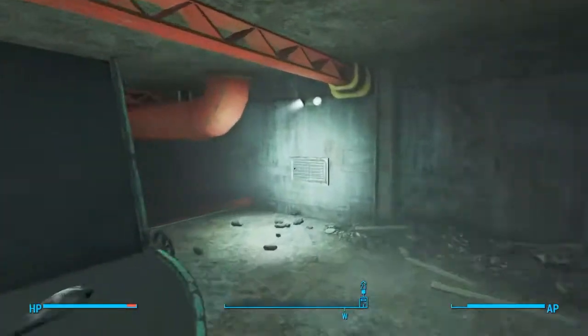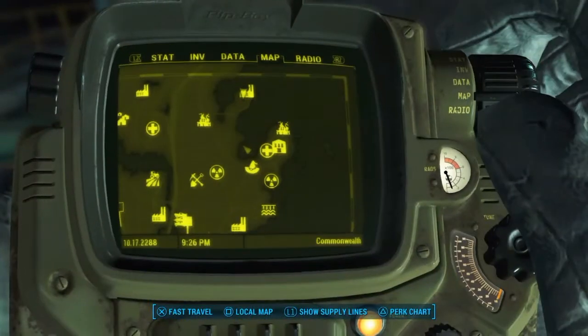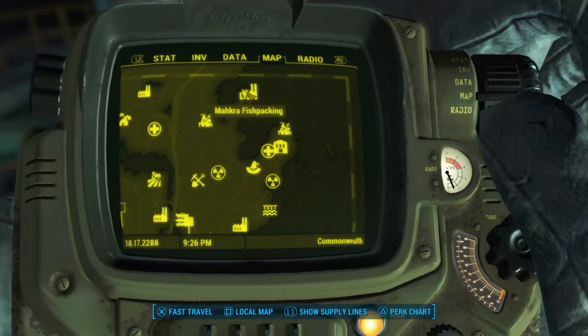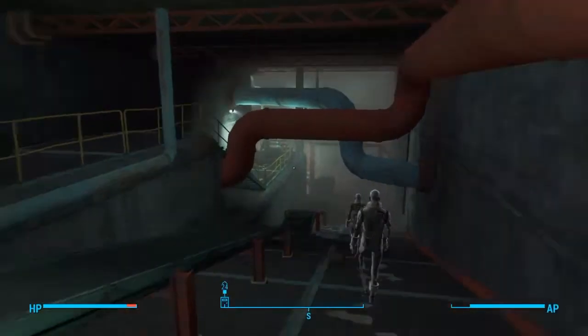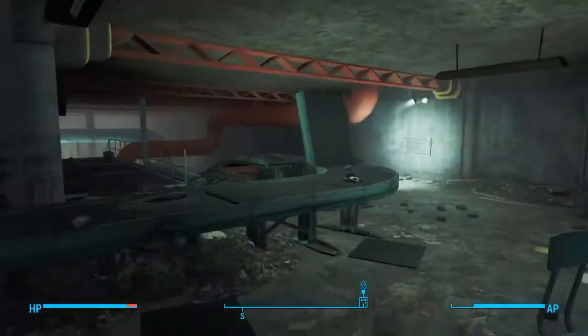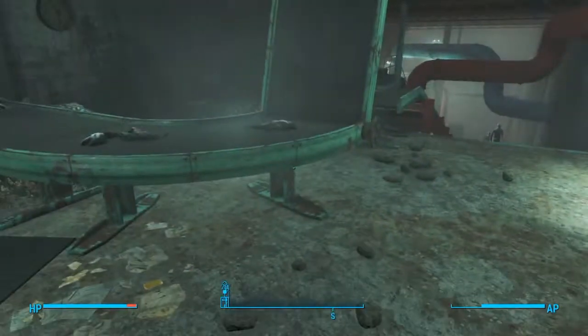What you want to do is come to the Marriac fish packing plant. You'll want to come down the elevator, which is just there, and then you'll see some fish and everything.